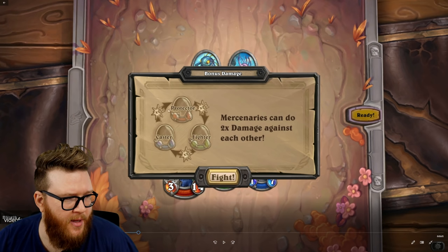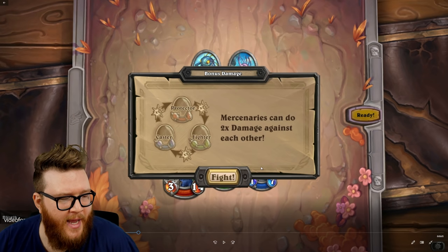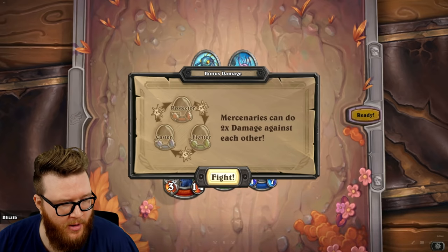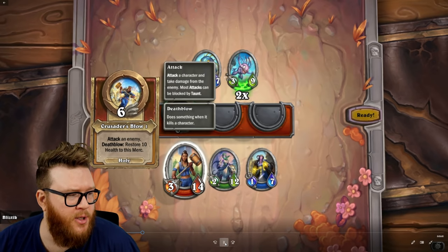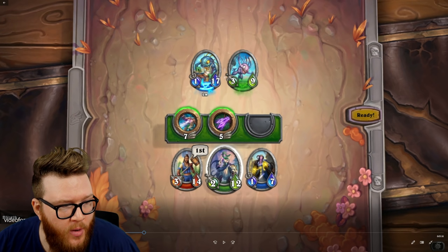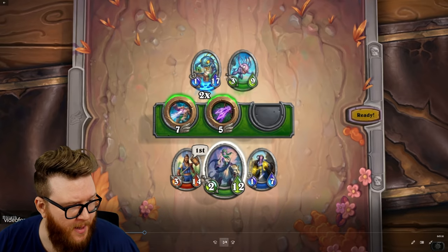You'll need to remember this wheel of damage to maximize opportunities — you want your protectors attacking the enemy fighters, and so on. Note that the damage bonus is not just based on attack abilities but all abilities: ranged abilities and attacks both deal double damage when targeting the favorable type. You'll also see some iconography — a little glow at the bottom of the character to indicate that 2x damage is happening, and apparently a 2x pop-up as well.